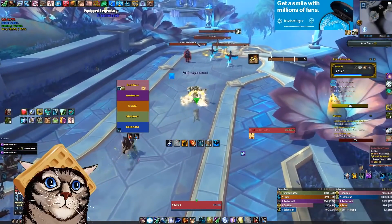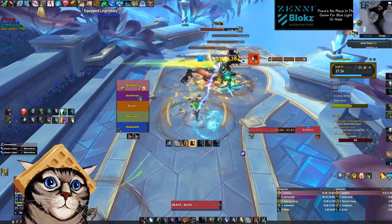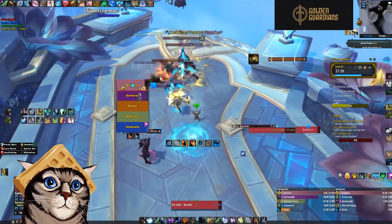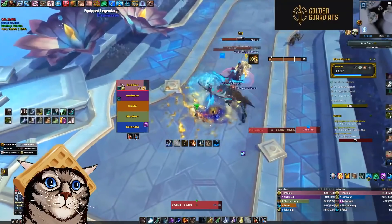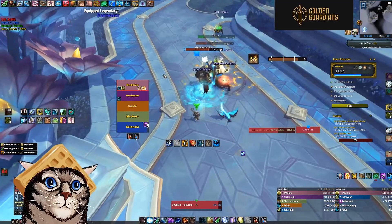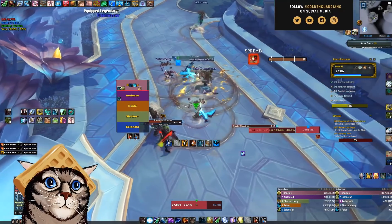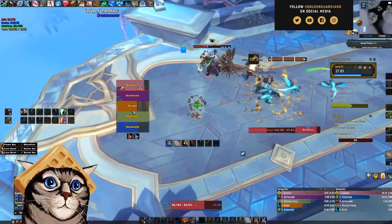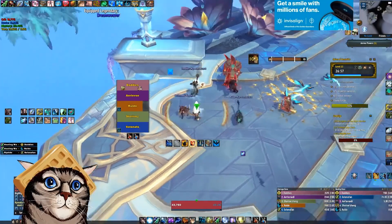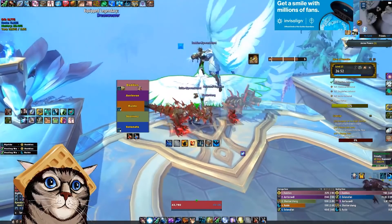We're making very good time. These debuffs going on the tank also hurt — that's sort of the theme of Spires: lots of debuffs that hurt very bad. You want to make sure you dispel those pretty quick. Each bird will use one of them, so if there's a pack with three birds it'll stack up three different times. I try and wait till at least a couple of the birds use it before I dispel — I try not to dispel just one at a time, but it can be hard depending on the situation.